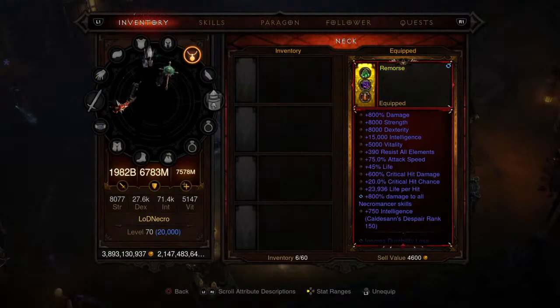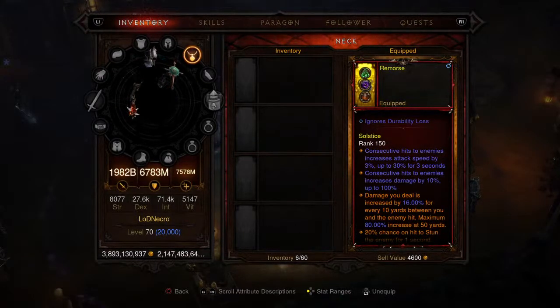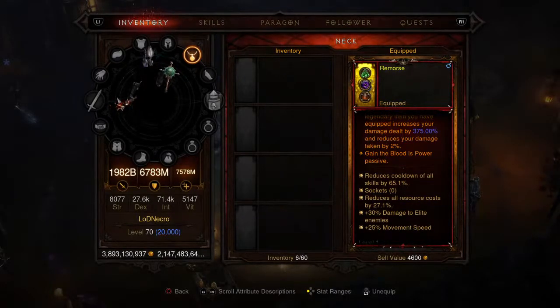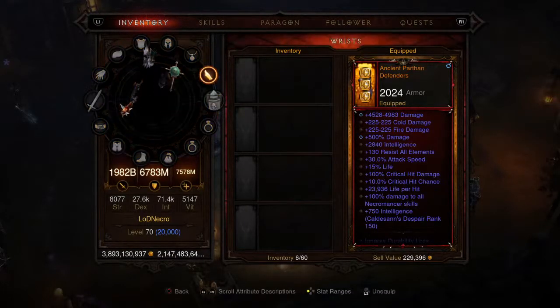Moving on to the amulet — this is a rare level one amulet codenamed Remorse. It has it all: buffs all main stats, 15,000 to intelligence, 800% damage, 390 resist all, 800% damage to all Necro skills. It also ignores durability loss, and you gain the Blood is Power passive, which prevents you from dying. Even though we have the Test Ring 516, it's always nice to have that. Cooldown at 65.1, resource cost at 27, 25% movement speed (the cap), and 30% damage to enemies.